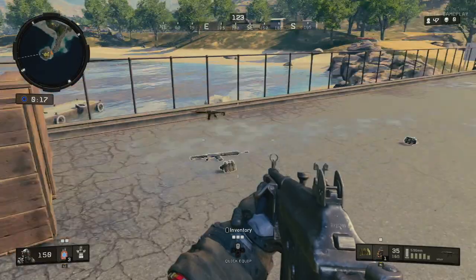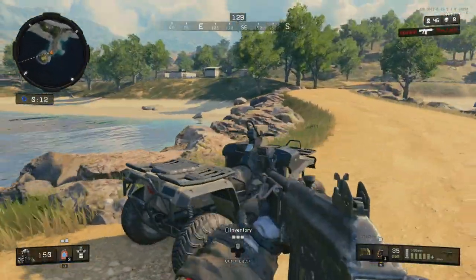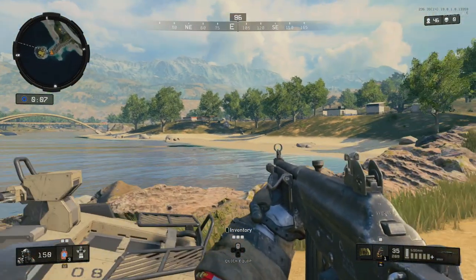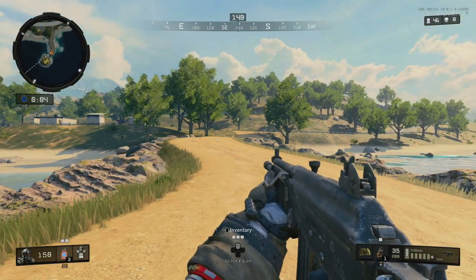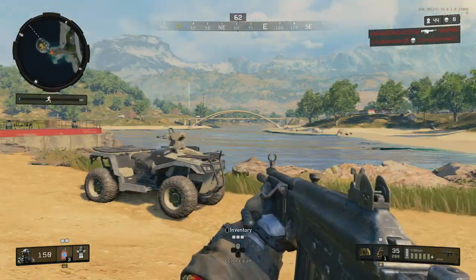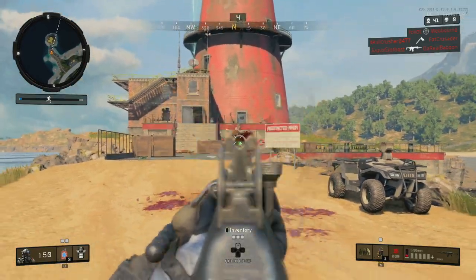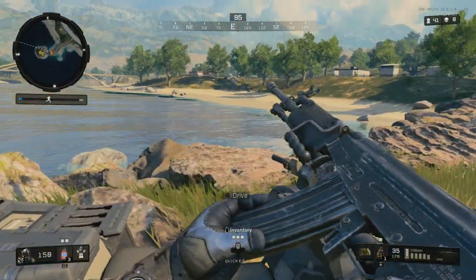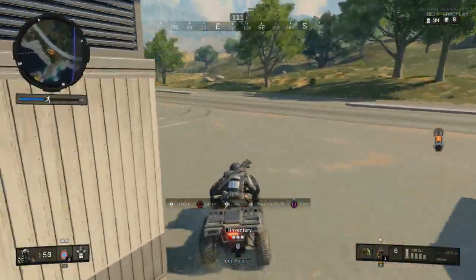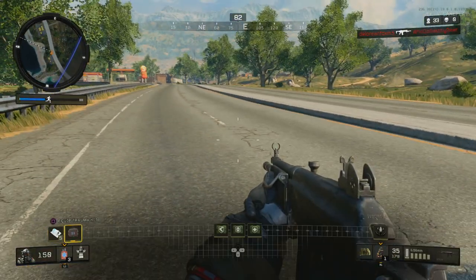As you guys can see on the screen right now, we were able to pick up the Galil in Blackout in the beta last weekend. It was so much fun to use. It looks exactly like it did back in Black Ops 1 and also as the DLC weapon in Black Ops 3. It's really ridiculously overpowered in my opinion — barely any recoil to it. We were all talking about the best Blackout weapons like the ICR, the Vapor, and other assault rifles. This one honestly almost tops all of them.